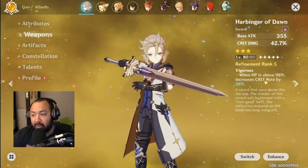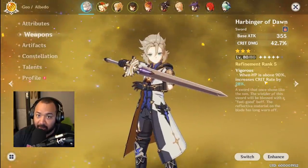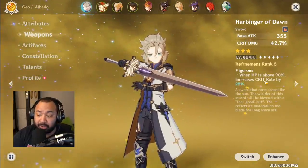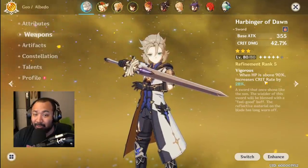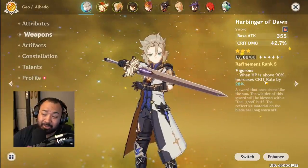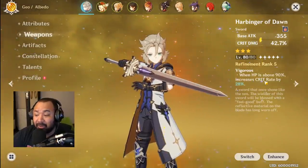If you're utilizing Harbinger of Dawn, I'd imagine you're running Albedo in more of a support position — use his E, get on the field, get off the field, drop E, leave, bring it back when it's time to ult, then back out and back in for E. If he takes any damage it nullifies the 28%, which can hurt depending on your crit rate. Rolling crit rate isn't exactly fun in this game since getting stats is hard. Due to that difficulty, Harbinger of Dawn is just the easier choice — you don't have to rely too much on getting the perfect artifact when RNG is a cruel mistress.